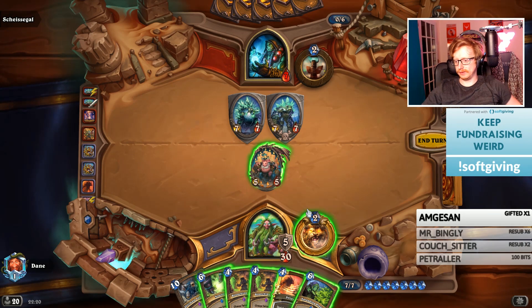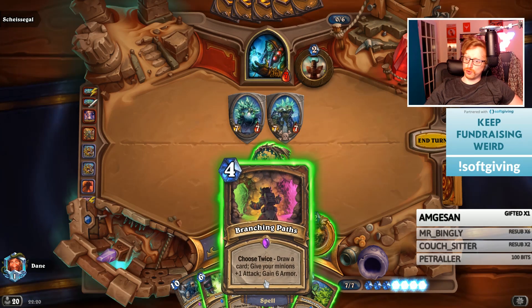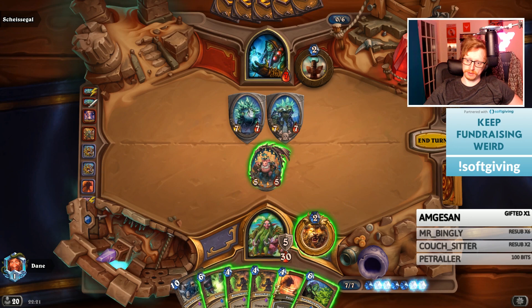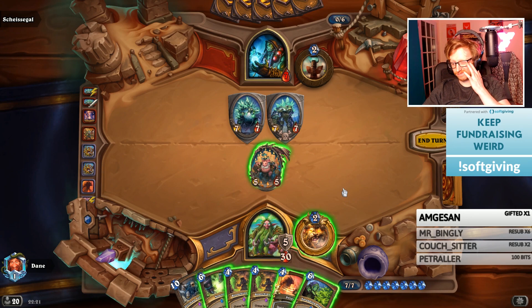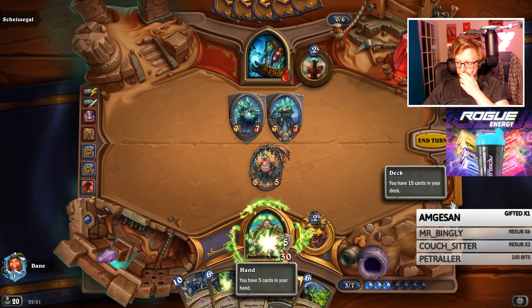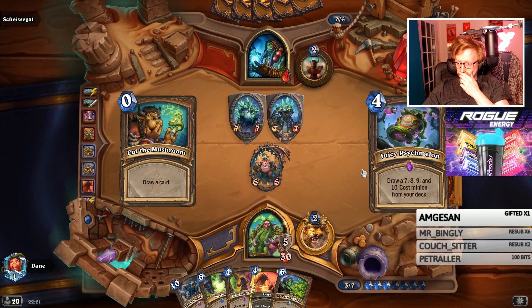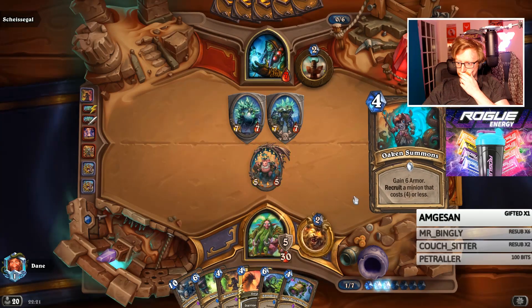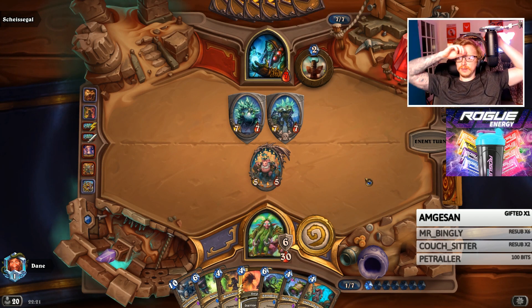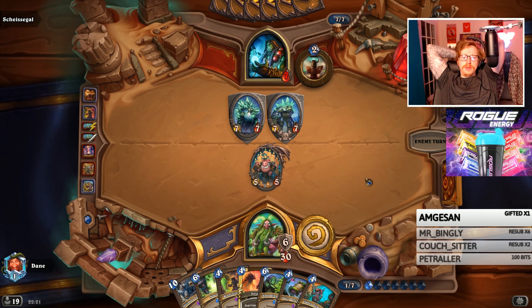I look for a Biology Project - if I draw a Biology Project I can then ramp for next turn for Ysiel and Swipe on this turn because it'll give me nine mana total. After a bit of debate that's probably the best way to win because he's very likely to pull a Walking Fountain. I don't get it, which makes this turn put me on the path of a loss.